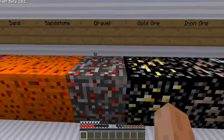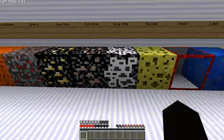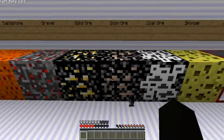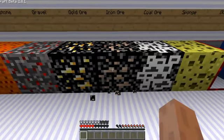Gravel is gray with just a little bit of red on it. The gold, iron, and coal — I kinda like these too. They're pretty black, but it'd be kinda hard to see when it's dark. But it's still cool.